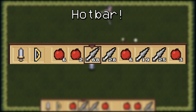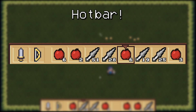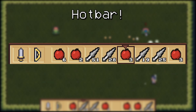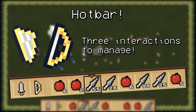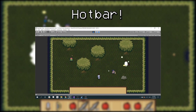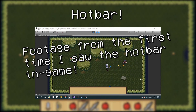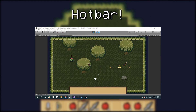Then I implemented a hotbar. The idea is that along with the two weapons, which always stay in the leftmost slots, you can scroll between the other items and use them with Space or E. So alongside the two weapons, you're managing a hotbar full of consumables, which can heal you or unleash special abilities. Something about seeing this in the game was so satisfying — the simple addition of a UI on top of the game made me realize that the game is actually coming along, which was nice after the frustration of fixing all the UI scaling.